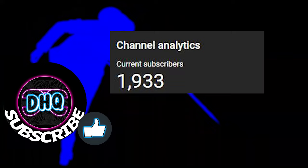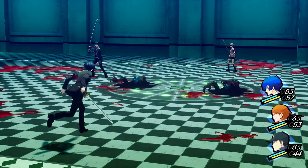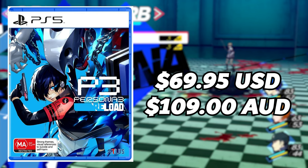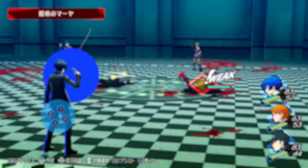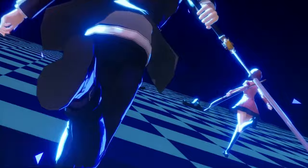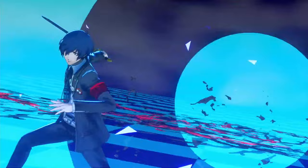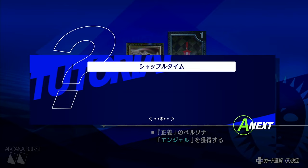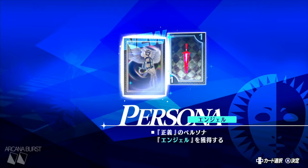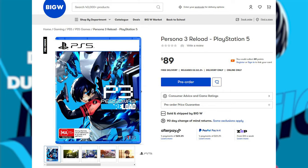First and foremost, if you want to just play the newest iteration of Persona 3, you can buy the base game plainly and simply. The standard edition has a recommended retail price of $69.95 USD or $109 Australian dollars. Pre-ordering the game will net you some free DLC which includes the Persona 4 background music set, allowing you to change the battle music in Tartarus to Persona 4's battle music, similar to how it worked in Persona 5 Royal. You can grab the game digitally or via disc for PS4, PS5, and Xbox Series X. If you're looking to get the game a little bit cheaper on console, I'd recommend waiting until release day, as some retailers will list it cheaper — even locally in Australia, I found it listed at $99 and $89.